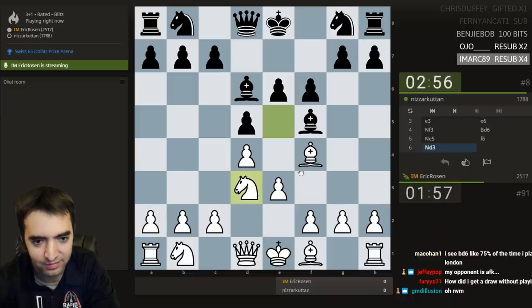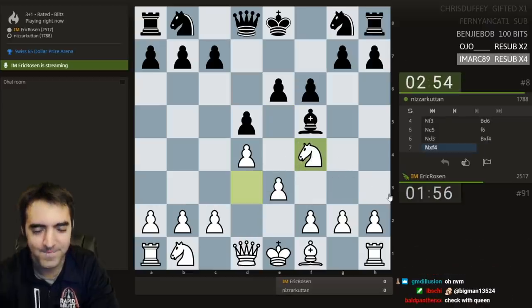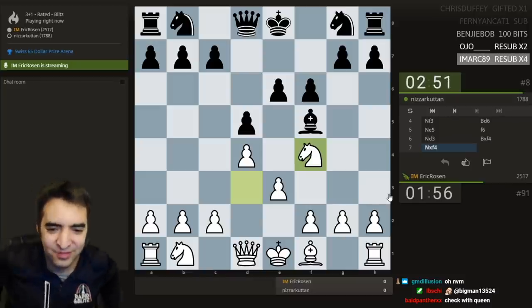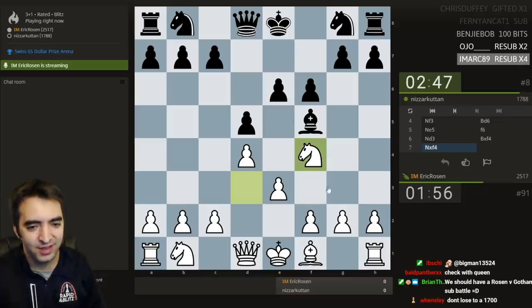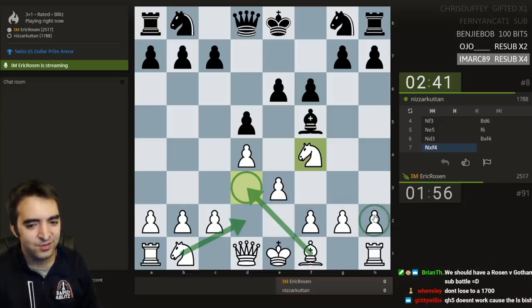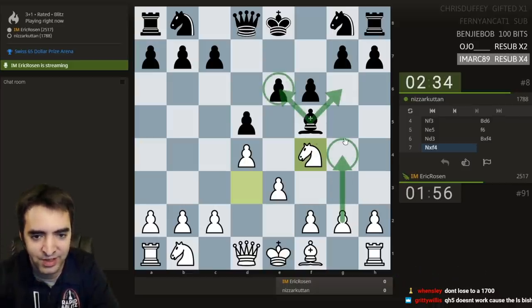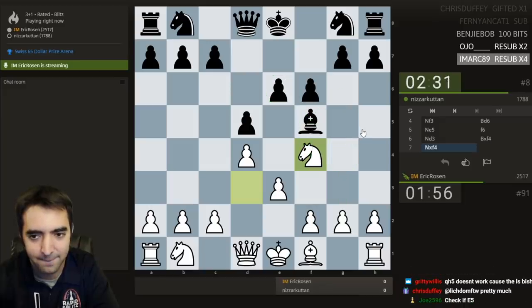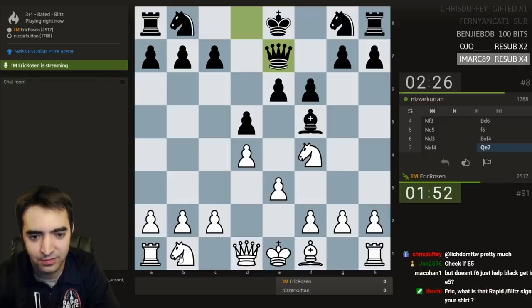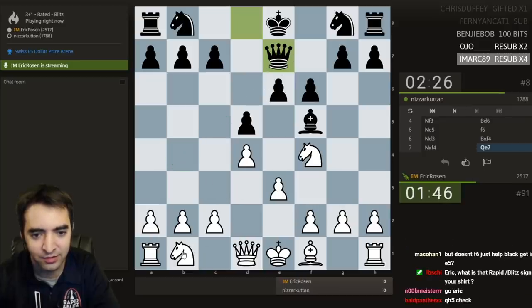I'm considering g4 takes, or takes takes with the d-pawn — it probably doesn't work, bishop e4 gets murky. Very strange opening so far. I don't mind the position though because black has committed to e6 and there are ideas like bishop d3, knight d2, maybe g4 as well. Actually g4 could be a threat because after this I take on e6. Queen e7 is a fair move, also has the idea of queen d4 check.